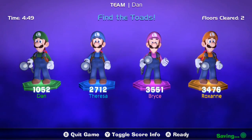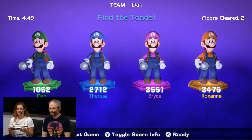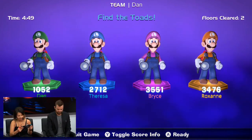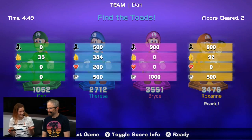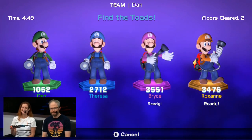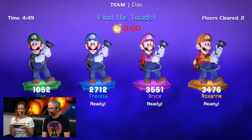Got a little sweaty there. Finally my message comes through — the internet in this hotel is very slow. Bryce overtook me in points! 80 points, it's a close match. Well, the pro's here, he's got to show us up. I thought we were cooperating, not competing. Healthy competition. Let's see if we can get through another floor.